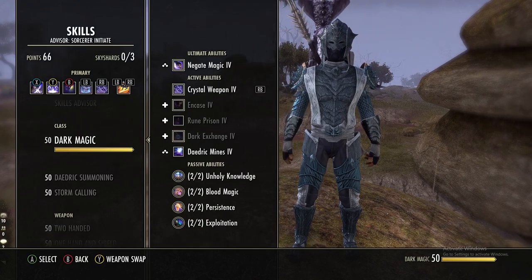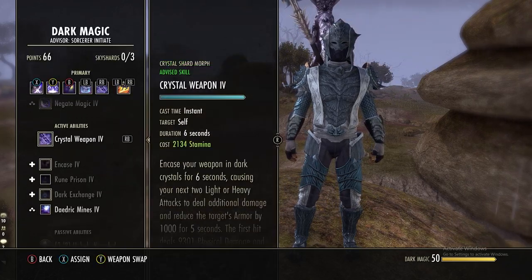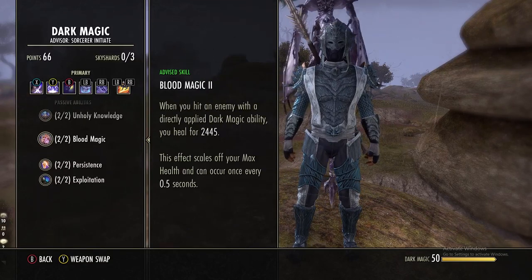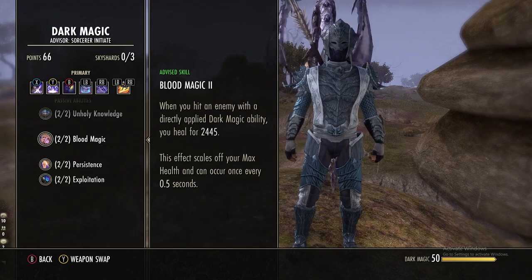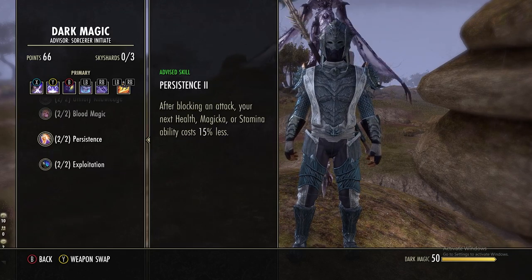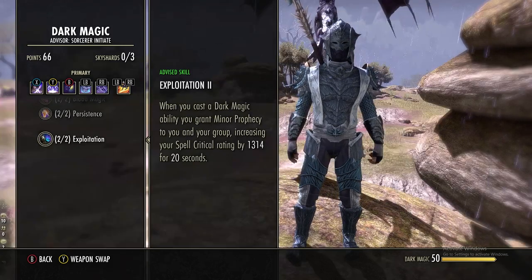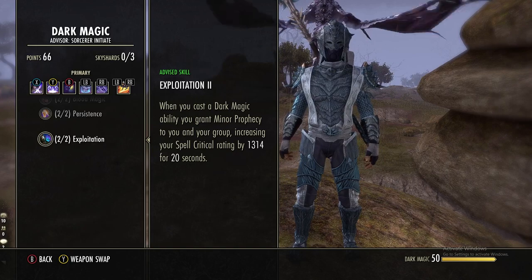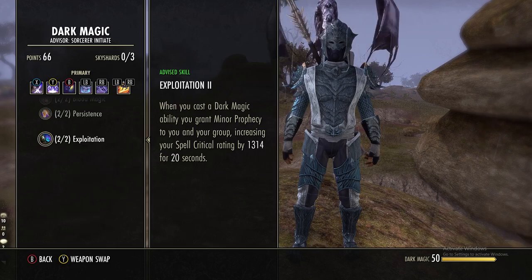For passives, I'll cover only the ones that really affect this build's playstyle. Holy Knowledge helps your sustain with non-core combat abilities. Each time we use Crystal Weapon we'll heal for 2.4k. If you block an attack you get better sustain. Exploitation is a must — every time you cast Crystal Weapon you gain minor prophecy for you and your entire group for 20 seconds with no cooldown. Keep this up.